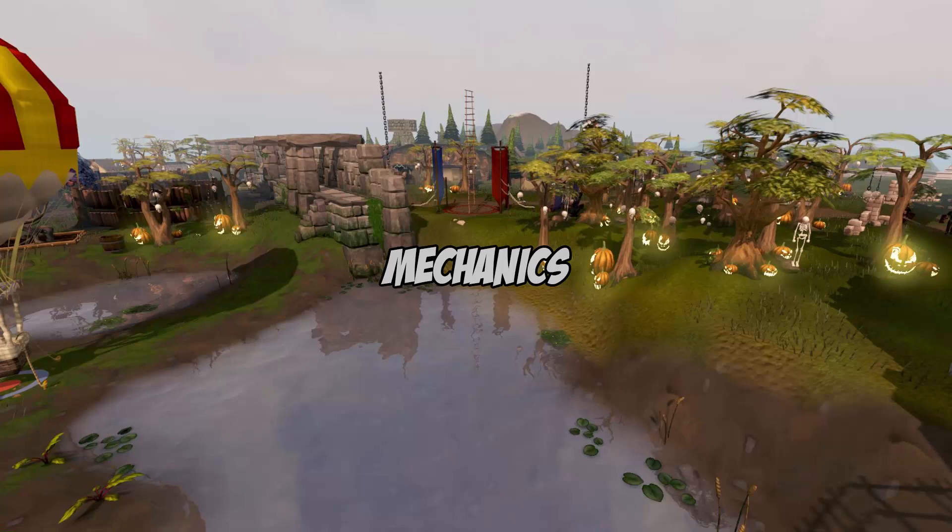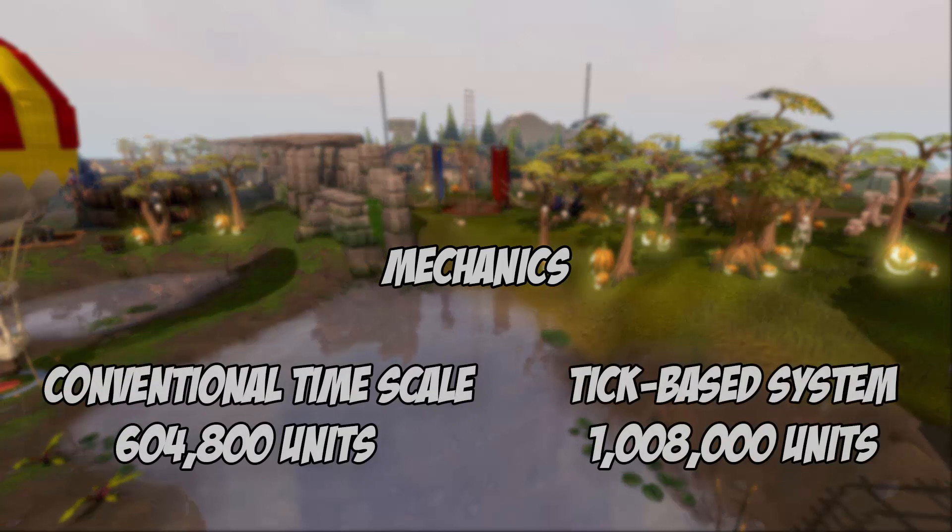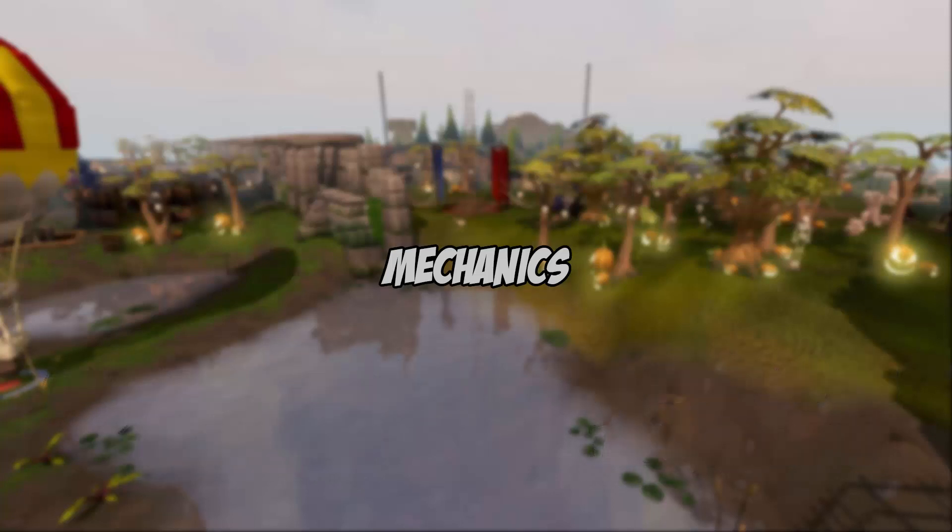The reason behind RuneScape's tick system is to simplify coding. In one minute, 60 seconds pass. Using a conventional time scale, a weekly reset code would be 604,800 units. Using the tick-based system, the number for a weekly reset code would be 1,008,000 ticks. For the normal player the difference doesn't raise an alarm, but when you have thousands of code strands and interconnections, less tedious numbers really help.